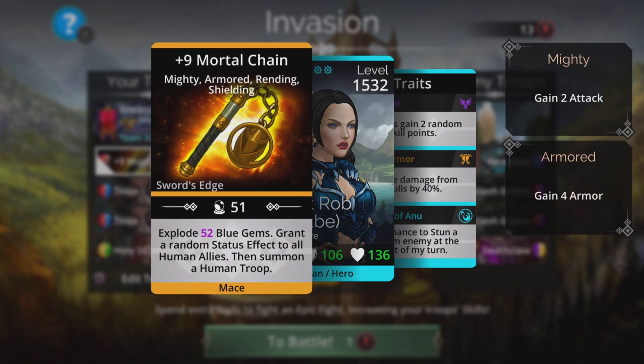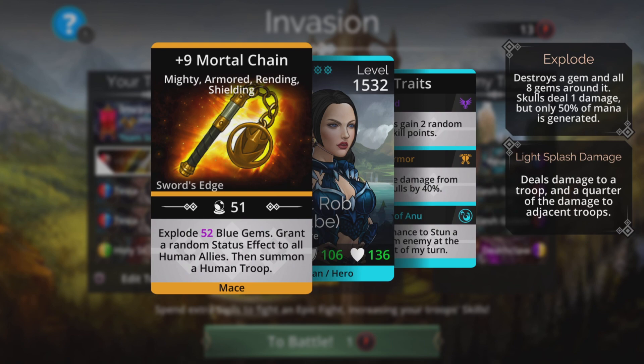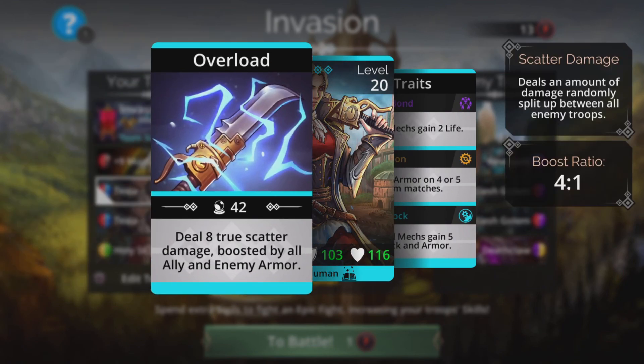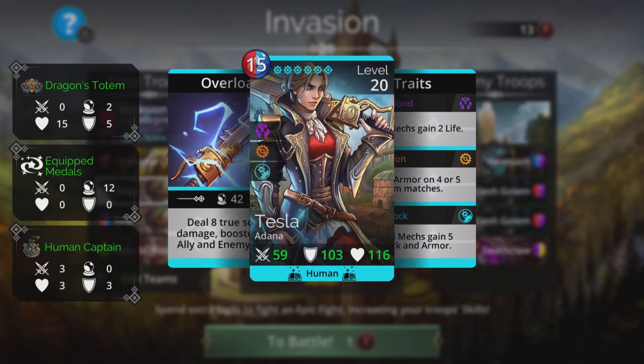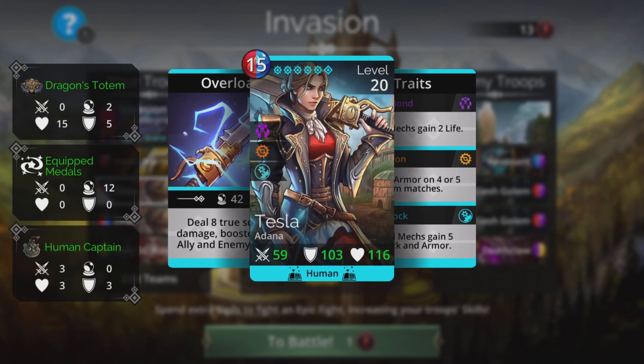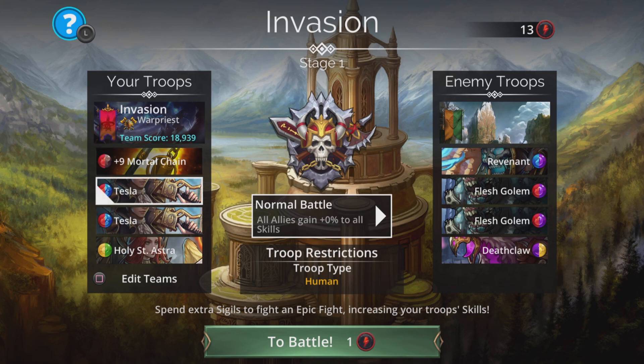I really love the sound of this — Mortal Chain explodes blue gems. I do love these explody weapons. It grants a random status effect to all humans and has a summon at the same time. Tesla uses blue — she's going to be in our team and we have two of them, so we're going to make full use of that blue. Tesla deals eight true damage boosted by all ally and enemy armor, and that enemy armor is a real big deal because the more powerful the enemy gets, the more it works against them.